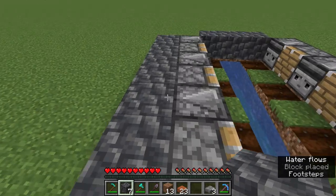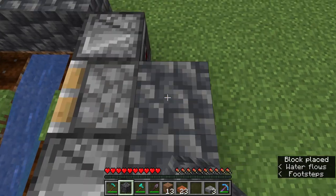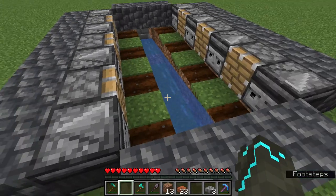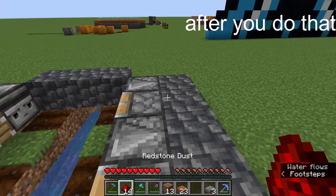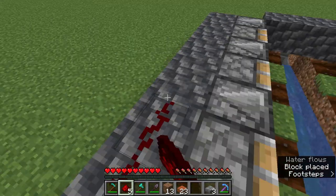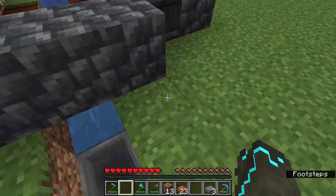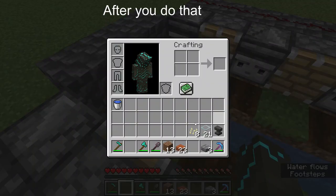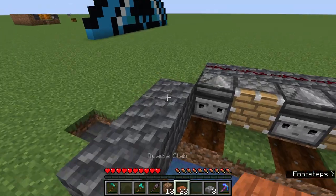After that, place your solid blocks of choice right behind all your pistons and observers. It should look like a really big rectangle. After you do that, get your redstone dust and place it on those blocks.